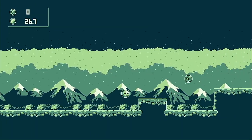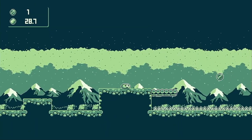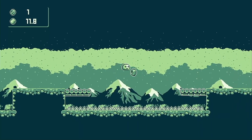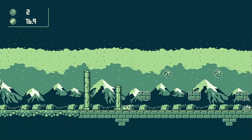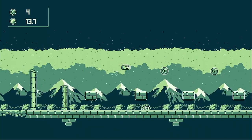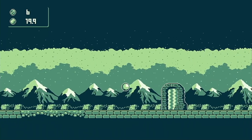This first stage also introduces us to a couple of the game's hazards. The first are spikes at the bottom of a pit which can be avoided by double jumping over it. Next there's a buzz saw which moves back and forth across the floor, which we can pass by using platforms above it to make our way to the exit portal.